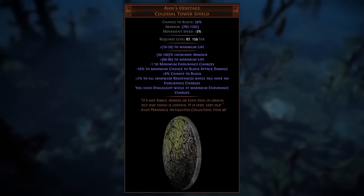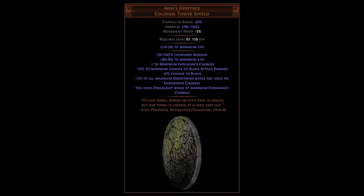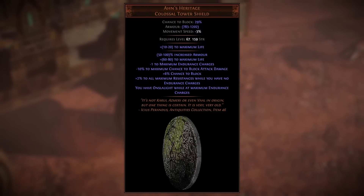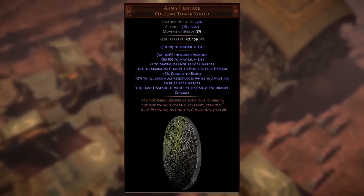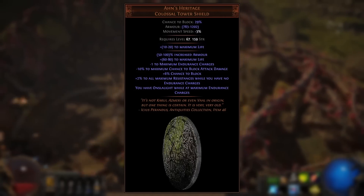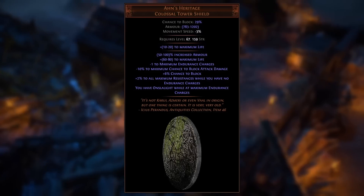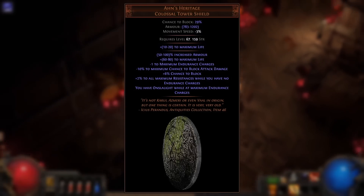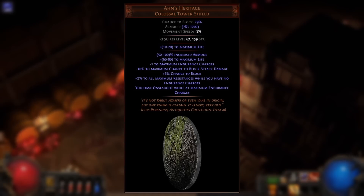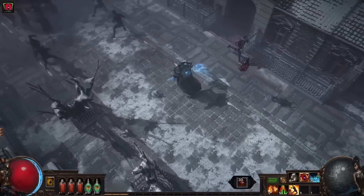I'll also mention the Ann's Heritage unique shield, which grants a decent amount of attack block but also has the minus 10 to maximum chance to block attack damage modifier. While a downside, it can be used to gain spell block with lower investment using Versatile Combatant, because any attack block you have over 40% will now be overcapped. So the minus 10 to maximum attack block translates into 20% spell block if you already had that overcapped block.